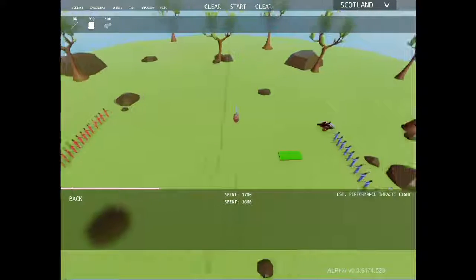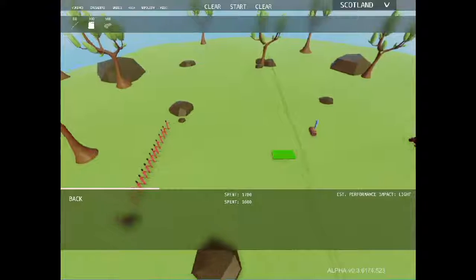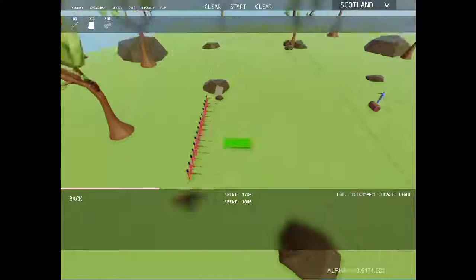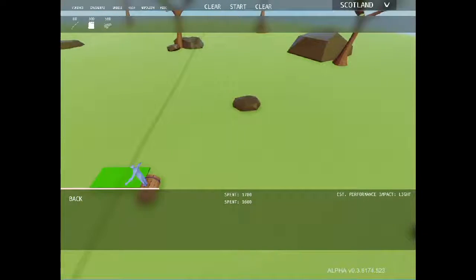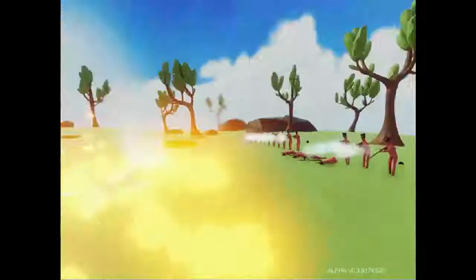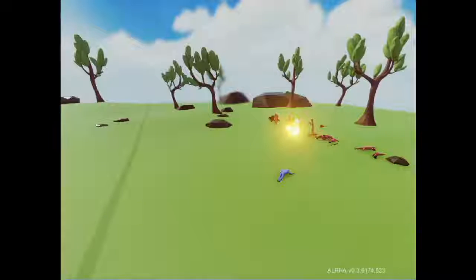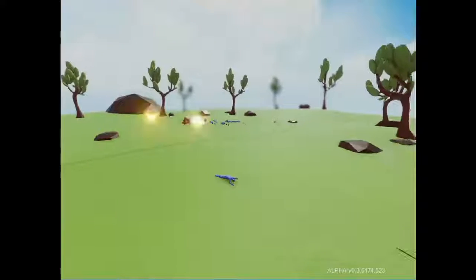For our next battle we have the standoff of the Napoleons, with a different composition on each side. On this side we have 15 musketmen and one cannon. On the rear side we've got 10 musketmen, a cannon, and a barrel roller — I'll show you what this guy does in a second. Oh, that cannon! The barrel roller did not make it to the enemy lines. It looks like the red's winning. It's just a cannon versus a cannon — Blue Victory!